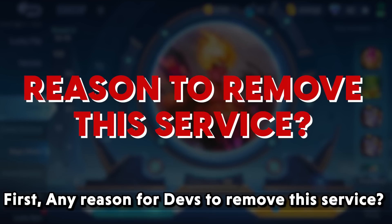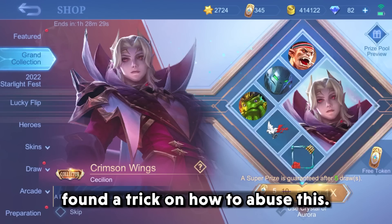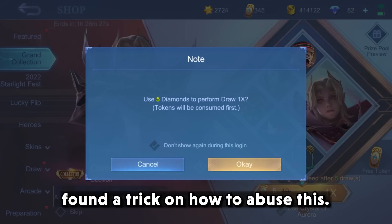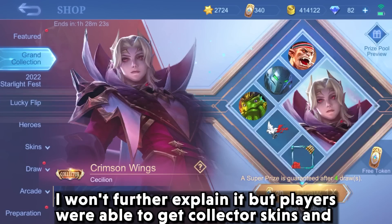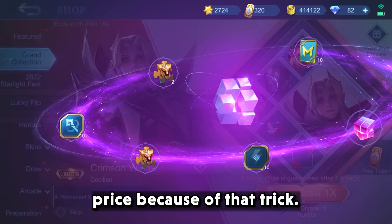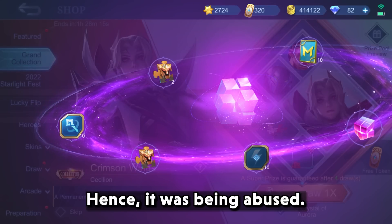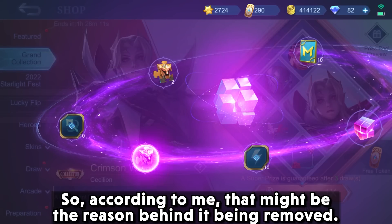First question: any reason for developers to remove this service? The sole reason why they are removing this is that players found a trick on how to abuse it. Players were able to get collector skins and other items claimable using Crystal of Aurora for a cheaper price because of that trick. Hence it was being abused, so that might be the reason behind it being removed.